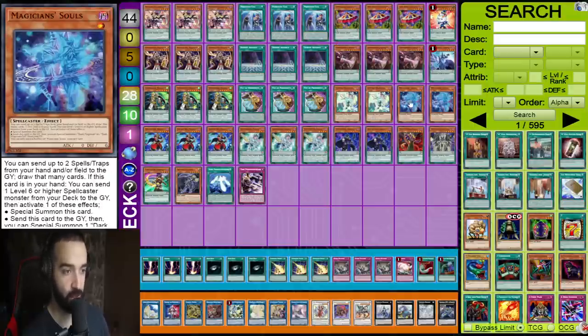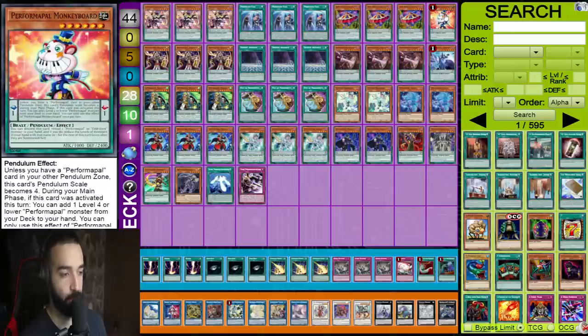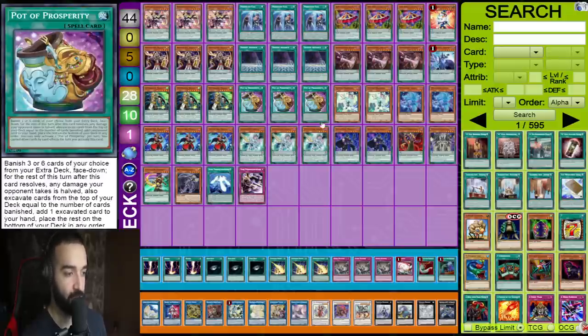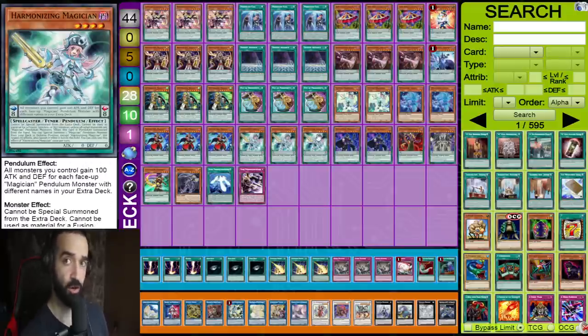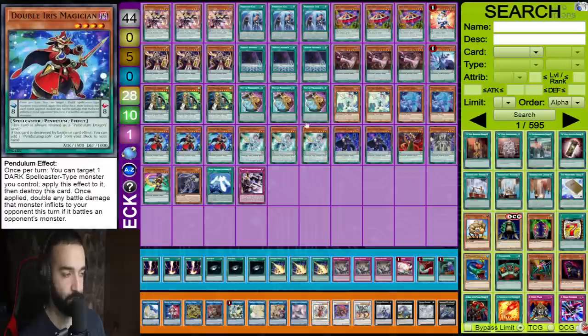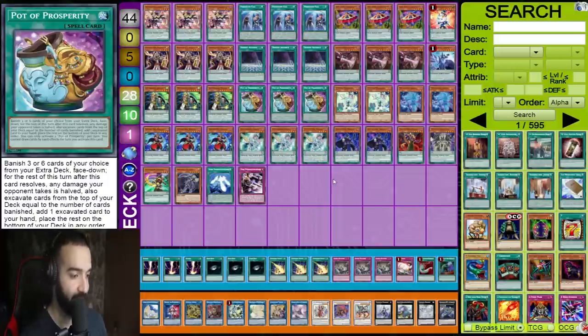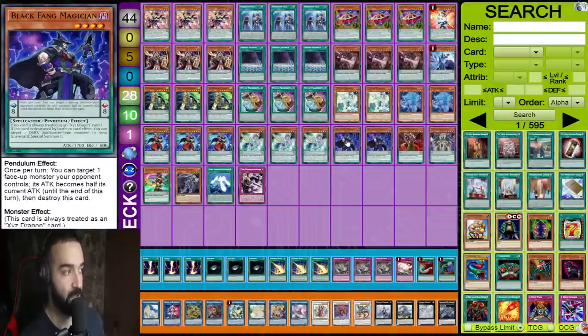You have 10 extenders in the deck — Curtain, Razor, Chronograph, Tuning Souls — and Astro as well, so 11 extenders, 14 if you count Prosperity. Twenty-four starters, 25 with Monkey Board — so you basically have 36 starters in this deck. Open Iris are the cards you want in scale, and it's just so consistent it's insane. That's how you defeat all your opponents.